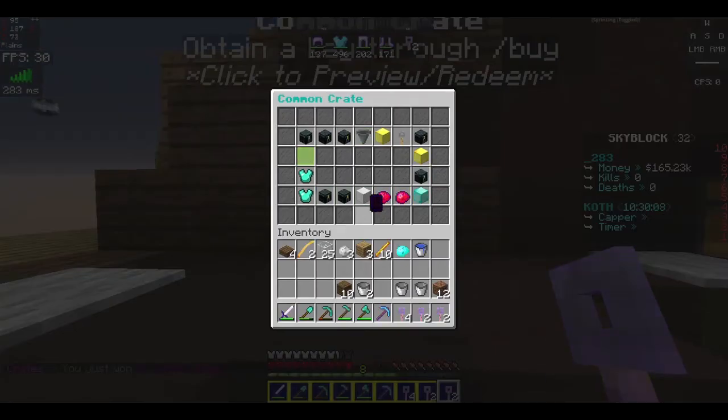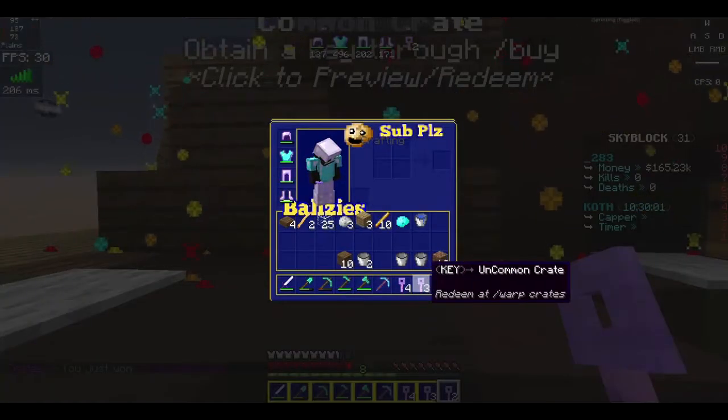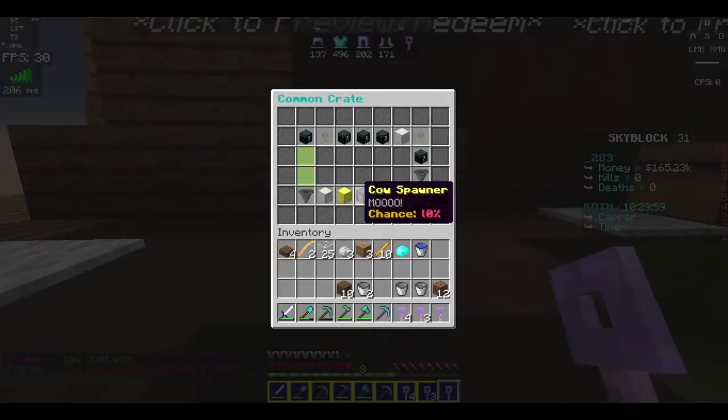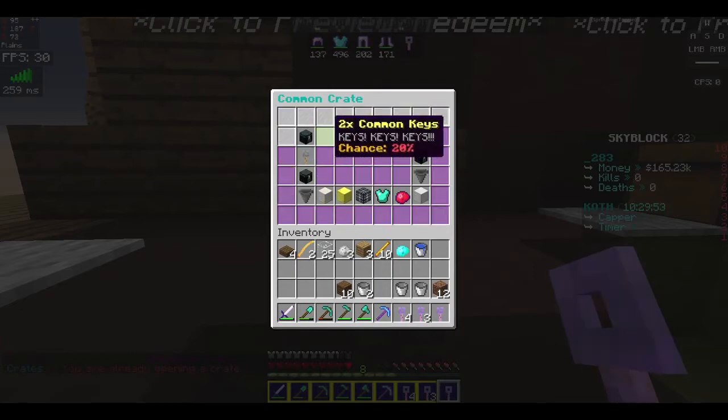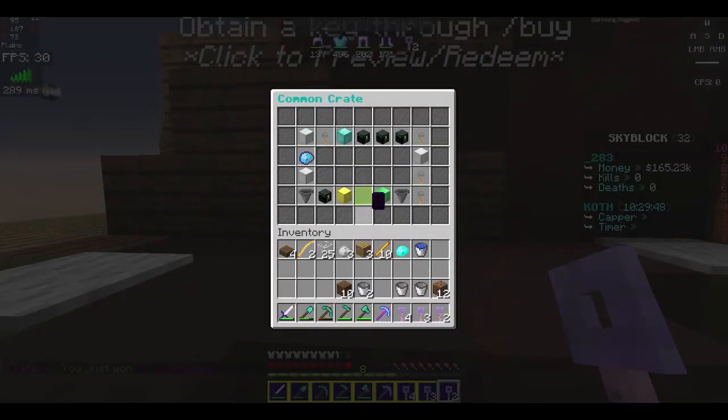Let's go ahead and open up. This is a pretty cool animation. And now I got one uncommon key. Alright guys, we're just going to keep opening up keys. Let's see what we get. Another key? Two common keys. Okay, just going to keep opening keys.